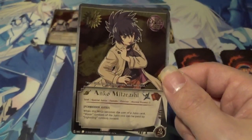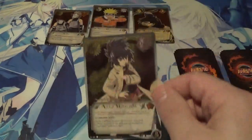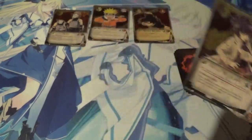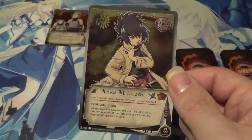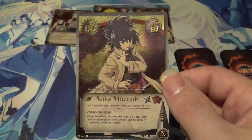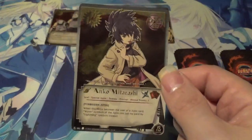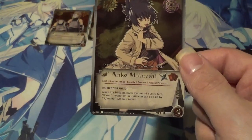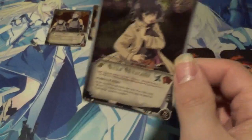This was pretty powerful because you could splash her into a water deck, a lightning deck, or a lightning-water hybrid deck, and she works really well in any of those three. Being able to pay water symbols with lightning symbols back then was pretty powerful because there were some decent water Jutsus. I believe this is the only super rare Anko ever printed — they never printed another super rare Anko, so that's probably why she demands so much money. She's also very scarce; there aren't a lot of Ankos readily available on the secondary market. I'm very happy to add Anko to my collection, even though it did cost more than I wanted to pay.